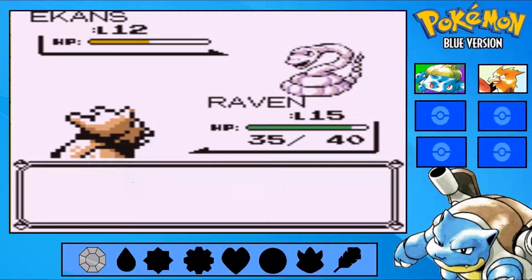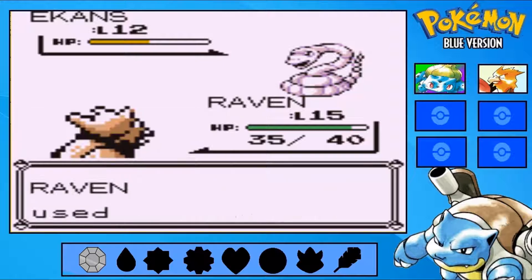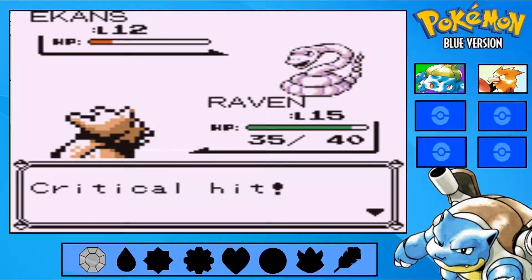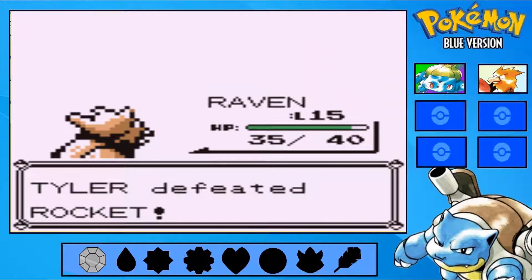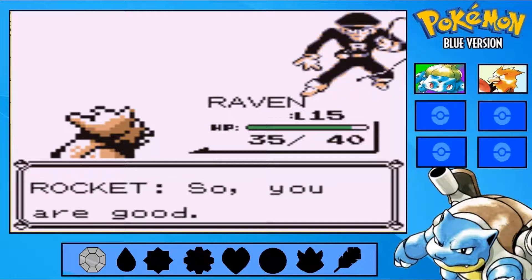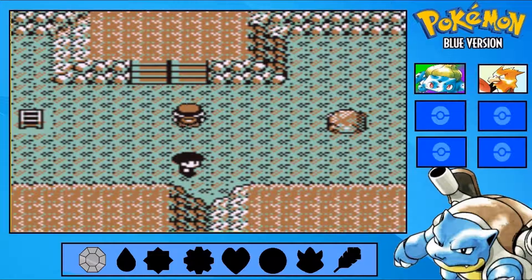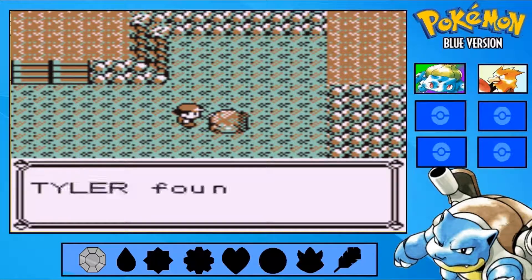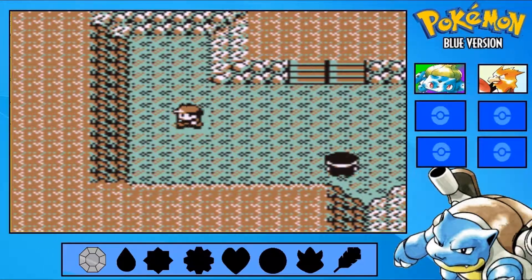Can I land all five of these? Nope, I only hit two. Whatever floats your boat, Spearow. I just felt there was a hidden item in there, and my senses look correct.